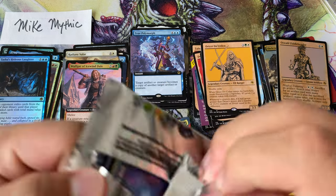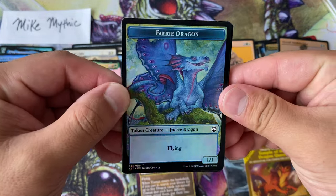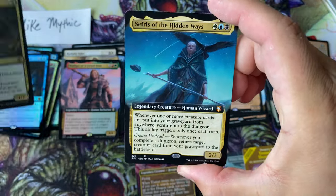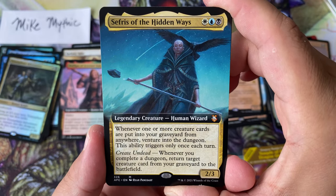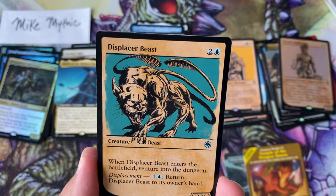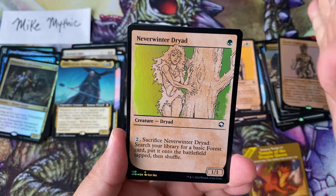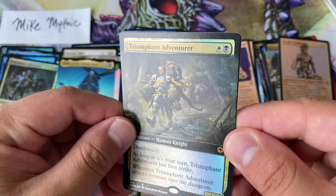Three more packs left for Mike Mythic. We've hit some of the best mythics including the Tiamat, but let's see if we can get something else. I got a cute little Fairy Dragon from an uncommon — something about rolling dice. Triumphant Adventurer foil rare, Sephris of the Hidden Ways — one of the face commanders. Orb of Dragonkind, the Skeletons, Displacer Beast, Gelatinous Cube.